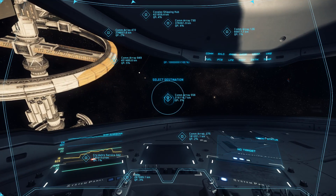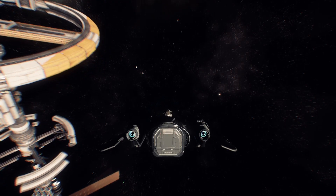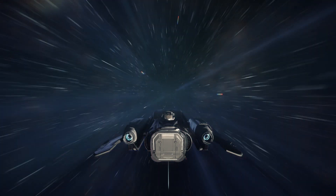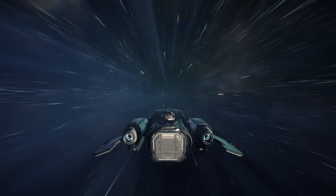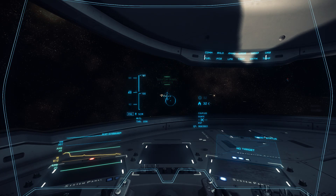Going to go ahead and choose a destination and fly out to it using what is basically a jump drive — not super cruise, but similar. It looks awesome, and this is all done in-game too — nothing is pre-rendered or anything like that.